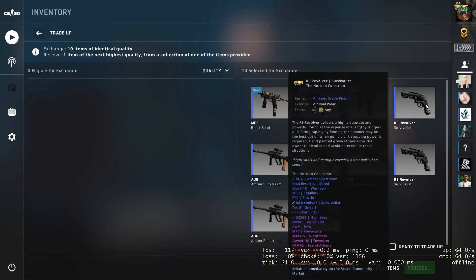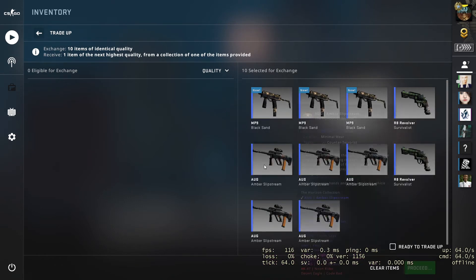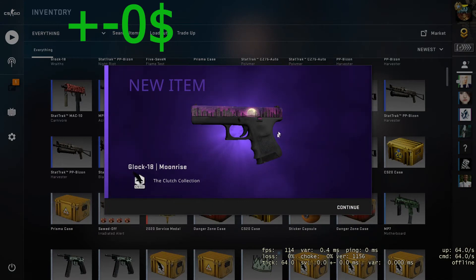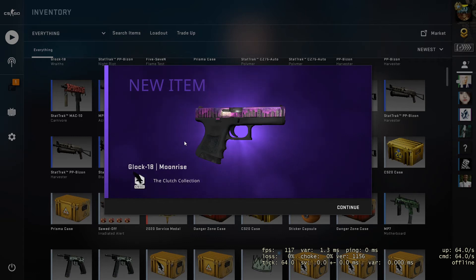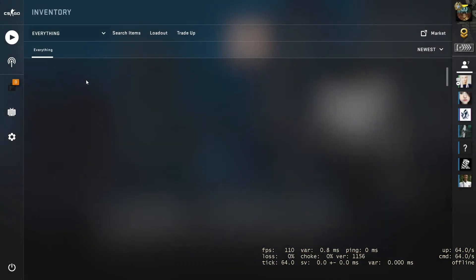I'm looking for the AWP, but any other outcome will be nice. You can see in the description a link with all the skins I used for this trade-up contract. Good luck for us! Oh — that's another collection, it's Clutch but it's Mond Rights, the best outcome from the Clutch collection. I actually didn't lose money — we returned our money back. That's pretty nice.